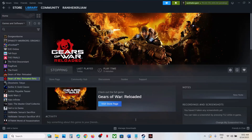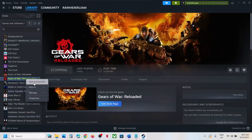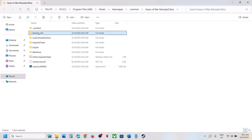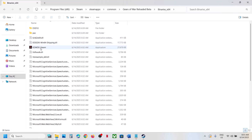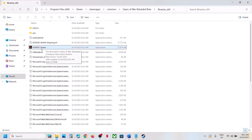The next step is to launch the game from the game installation folder. Go to the game folder, open the Binaries x64 folder, and you will see the game EXE file. Make a double-click to launch the game from here.